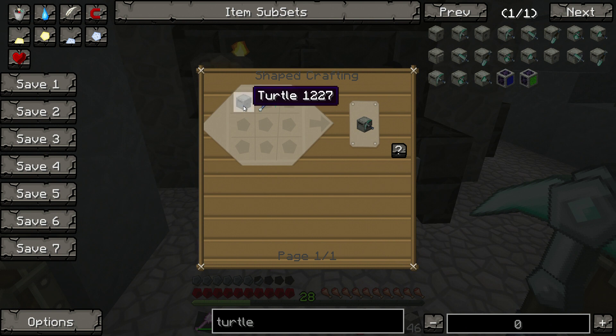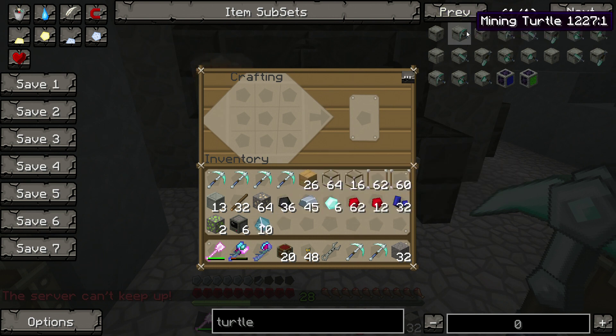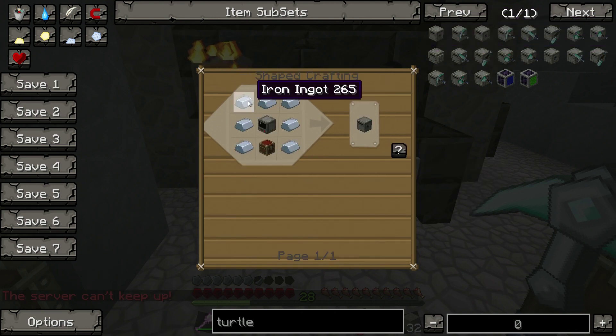Let's go back to the mining turtle recipe. We've already got four, so I only need two more — that gives us six. Now there are three different types of turtles: the basic turtle, the wireless mining turtle, and the crafty mining turtle. Wireless turtles are capable of receiving signals remotely, so you can have a central hub and alter the codes there. Crafty mining turtles simply have a crafting terminal built into them. We don't need those — we're just going to go with the default setup.